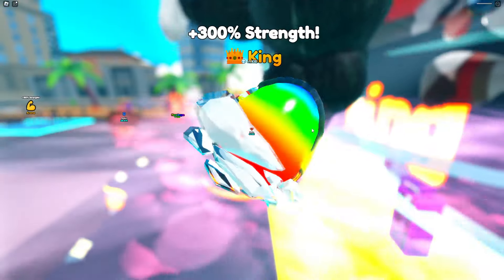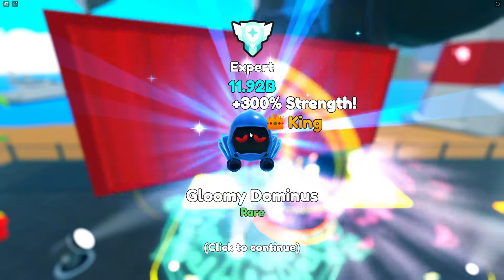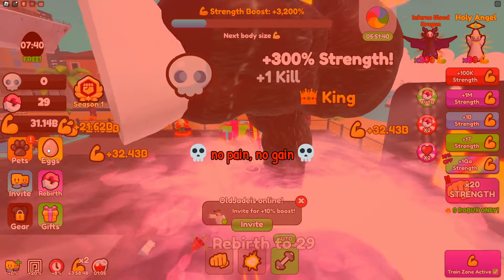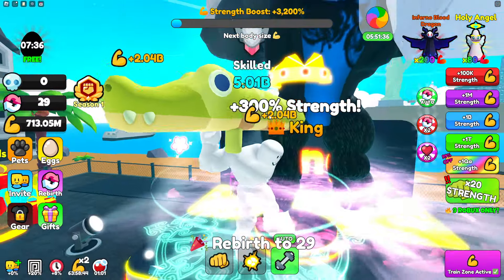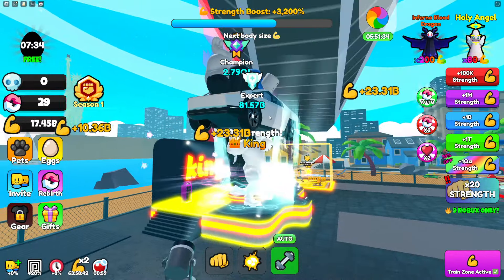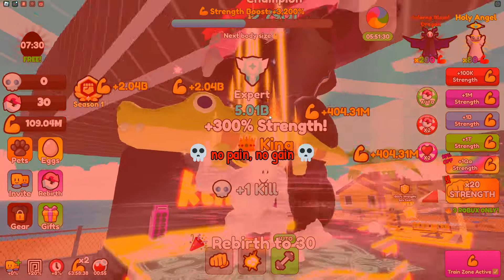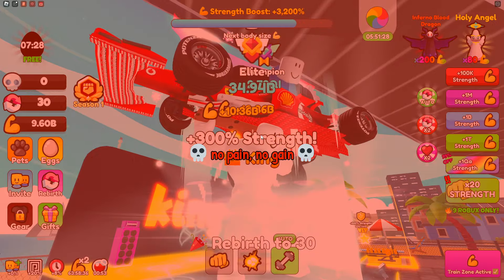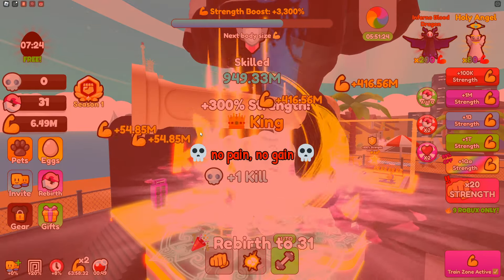I have 31,000 gems so I can go get the angel egg. We got a Dominus! That's a 9x pet, let's go. Look at all my strength — I'm already in the billions. Billions of strength, and soon I'm gonna get so much more and beat this guy who keeps killing me.